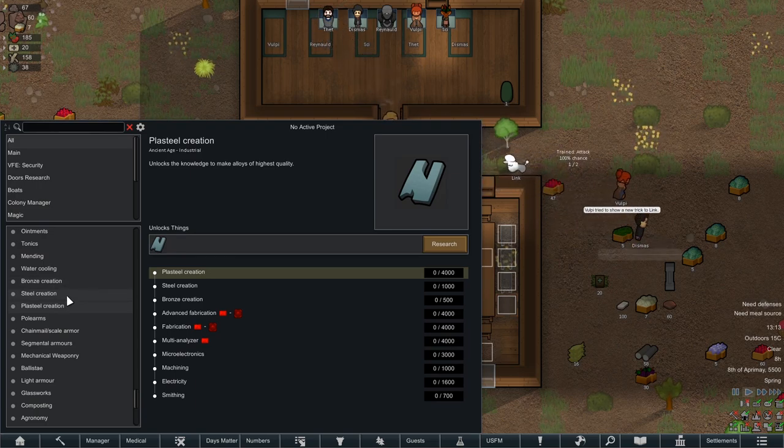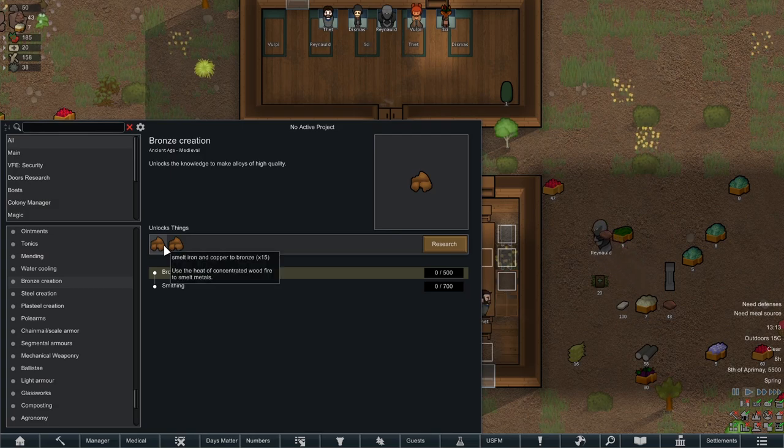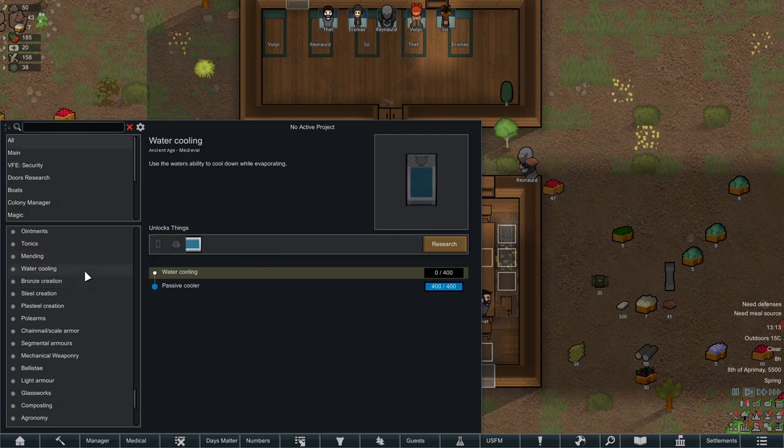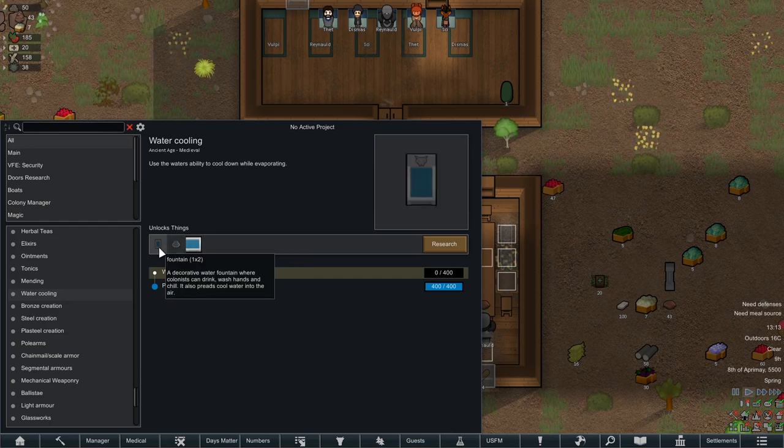Plasteel creation — probably shouldn't have that one. Steel creation — now that's one we should have. Bronze creation. Water cooling — water flows, cools rooms and raises cleanliness. Fountains.